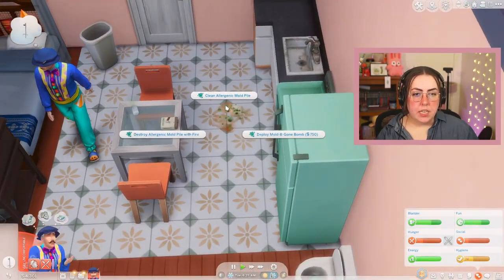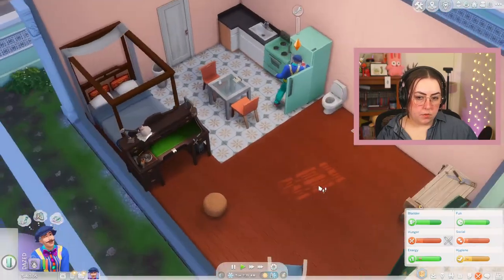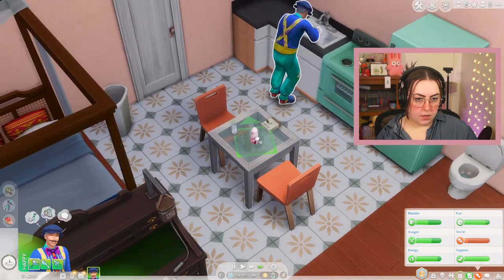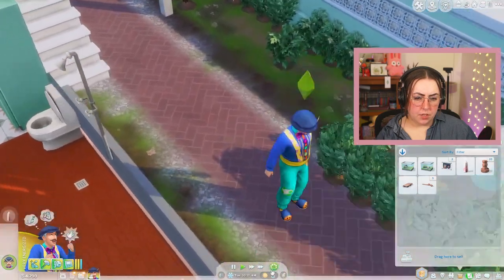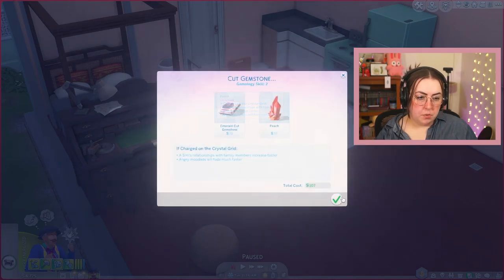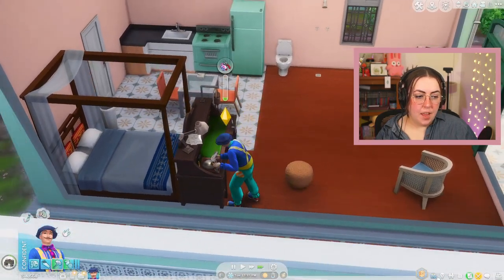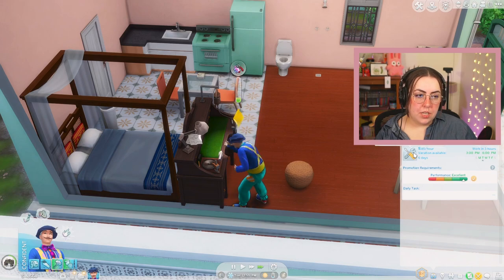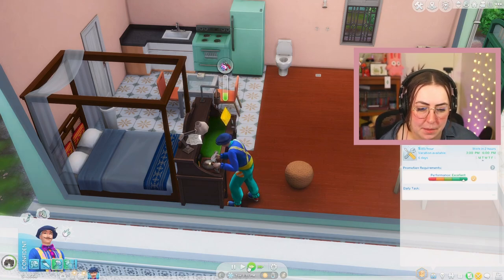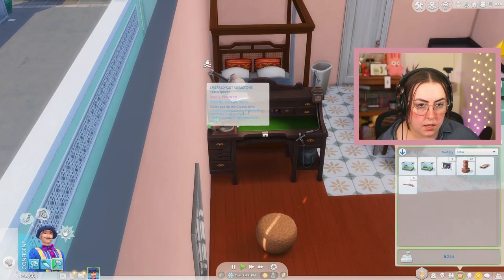Mold! Why is it moldy at the second house? Restore newness on your fridge. Now he's dazed from the mold — scrub the spores off. Have some cereal. My crystal didn't charge. Go craft a sculpture, Jedediah — I'm going to have him cut some more gemstones. Let's do a peach, level three gemology. You go to work at 3 PM. It might be time for him to quit his job — 85 is the most he can make per hour, and I think we can make that in the same time by selling two or three sculptures. We got an emerald cut gemstone — put it on the table.